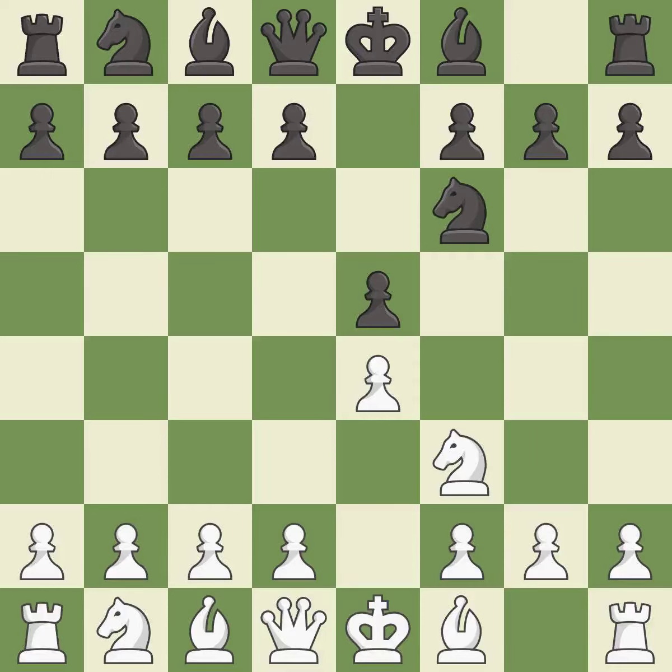Petrov's defense immediately attacks white's unprotected E4 pawn while ignoring black's unprotected E5 pawn. NxE5 captures the undefended E5 pawn and places the knight in the center, where it controls many important squares. D6 attacks the knight on E5 and allows the light-squared bishop to develop. NC4 gets the attacked knight out of danger.